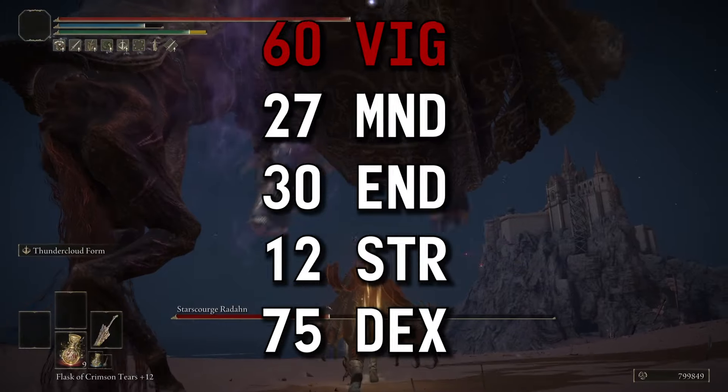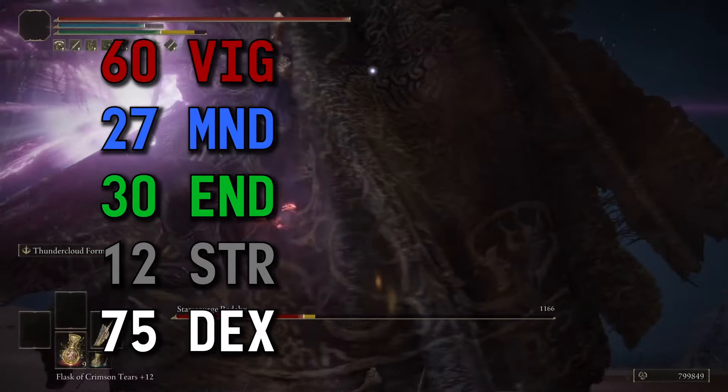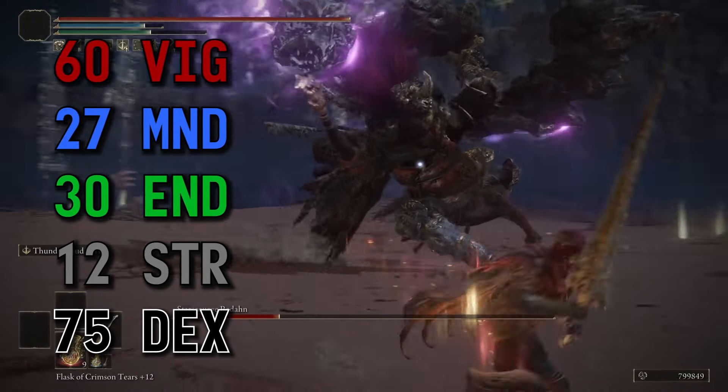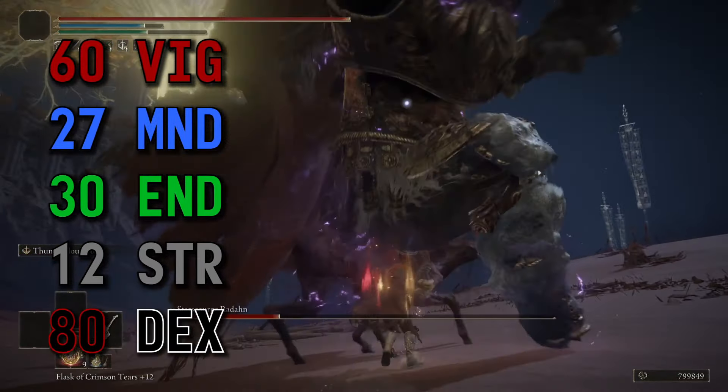Our stats were 60 vigor, 27 mind, 30 endurance, 12 strength to two-hand the Cragblade, and 75 dex — since this will be bumped up to 80, and this is where our AR comes from.